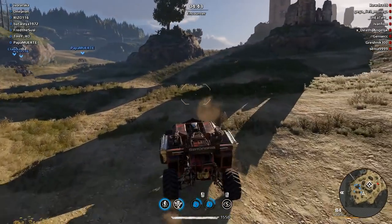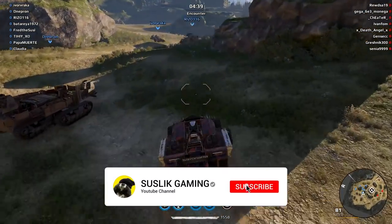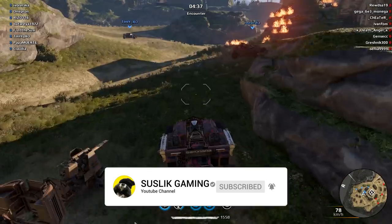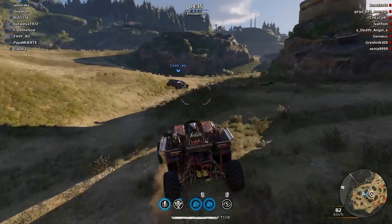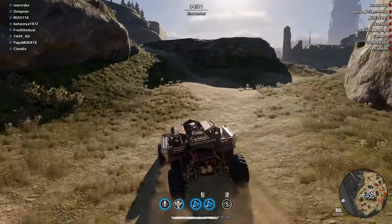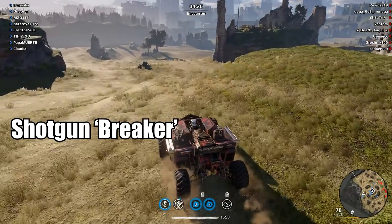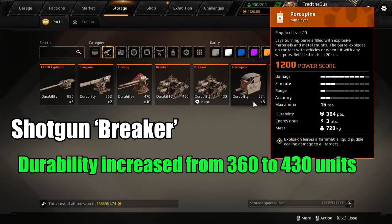Hello everyone, SuzuGamer here, and welcome back to another Crossout episode. We have a surprise update that was expected to be released on April 1st but we got it four days earlier. There are tons of buffs and nerfs — what a surprise. Let's start: they buffed the Breaker.